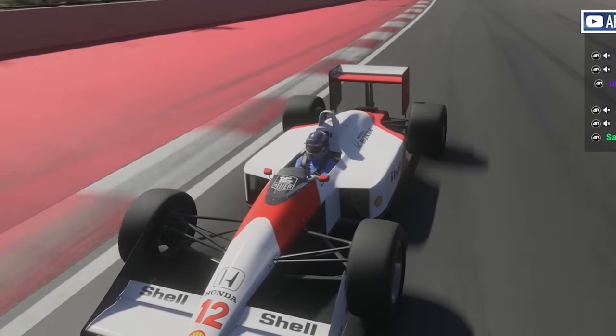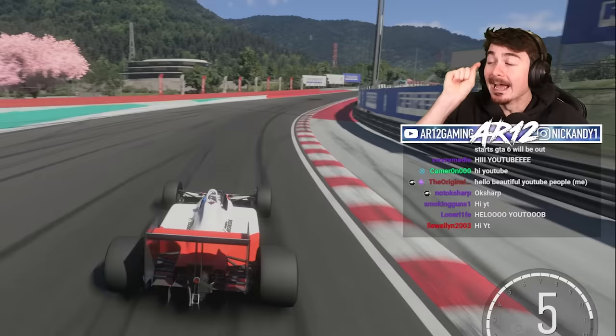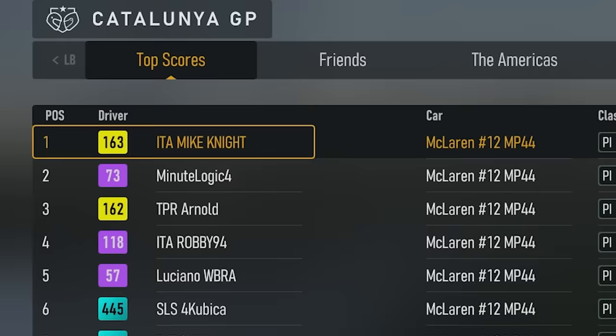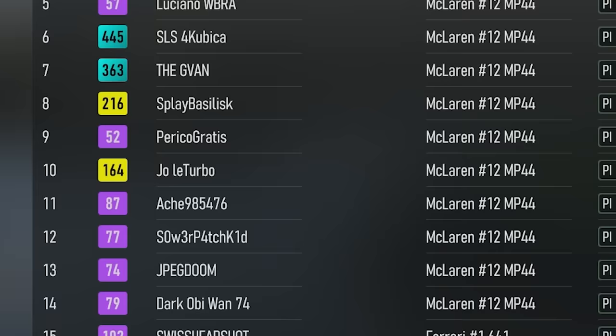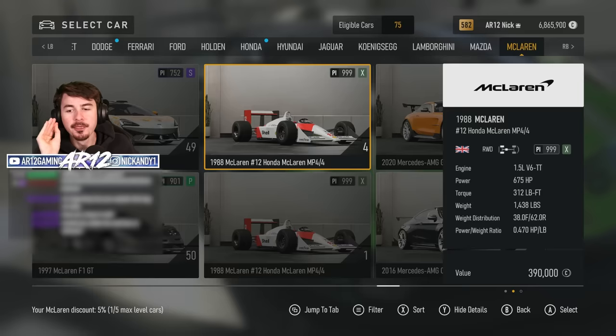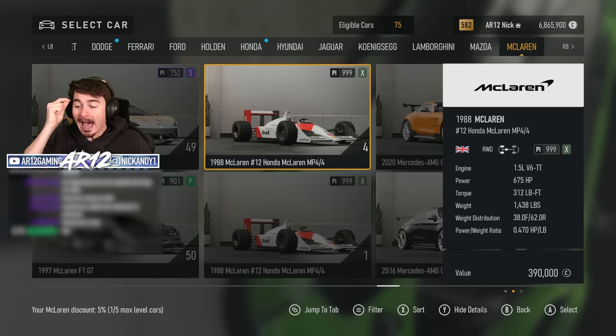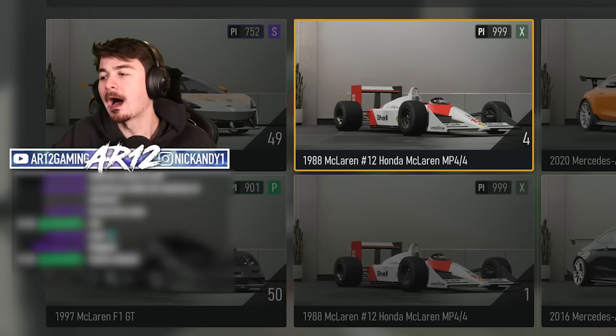This is the McLaren MP4/4 - it's also the fastest car in Forza Motorsport. If you head onto the leaderboards, this car owns basically all of them. The thing is an absolute monster. It has a 1.5 liter V6 twin turbo engine that puts out almost 700 horsepower, and it only weighs 1,400 pounds. I'm going to show you how insanely fast this is.